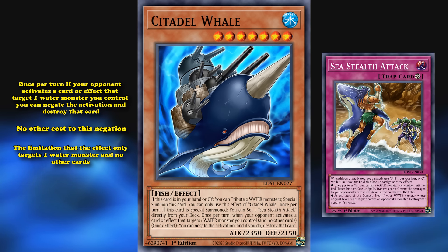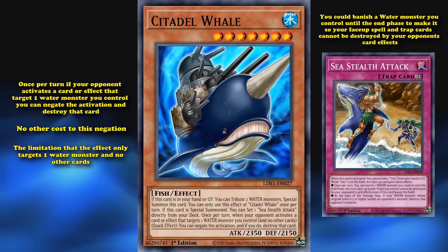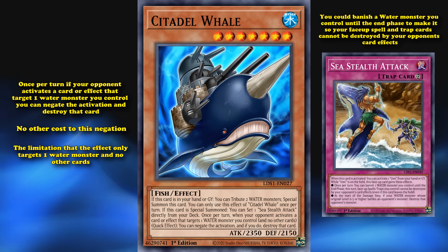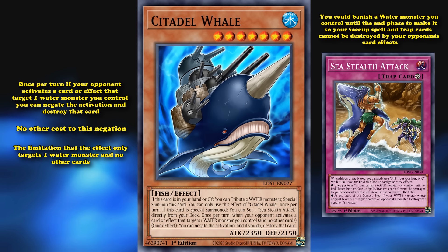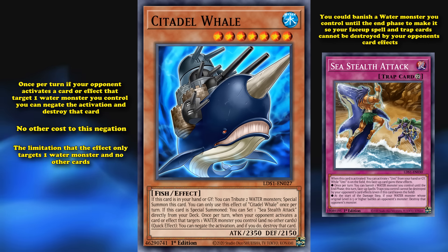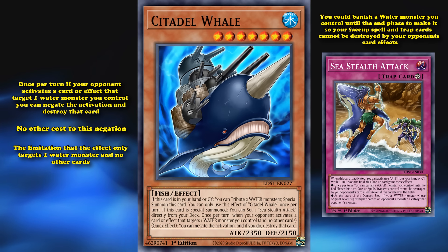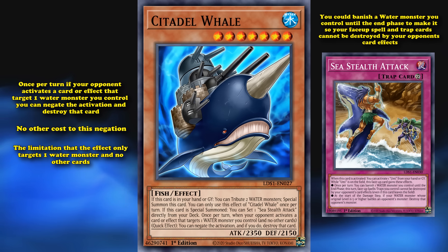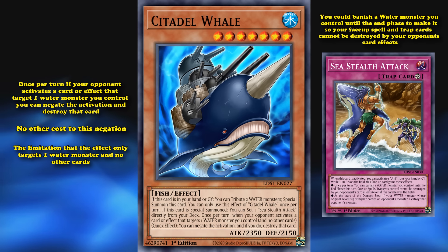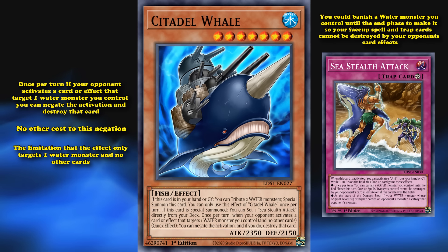Sea Stealth Attack also has a quick effect where you can banish a water monster you control until the end phase to make it so your face-up spell and trap cards cannot be destroyed by your opponent's card effects — which also gave protection to your water monsters, since you could banish them for a turn to protect your back row from any removal. It was incredibly hard to out Citadel Whale and Sea Stealth Attack in Duel Links, although even that format evolved to a point where it's not that big of a deal anymore.